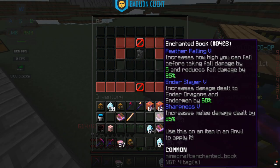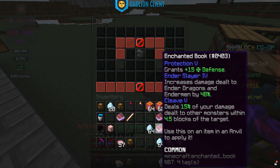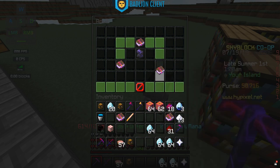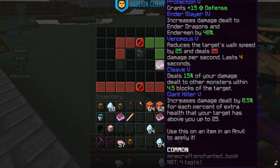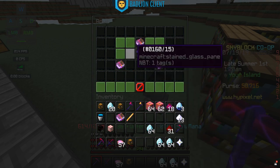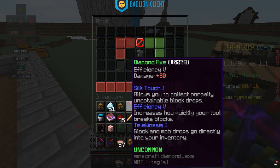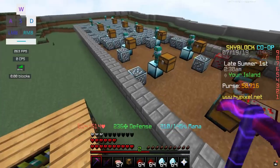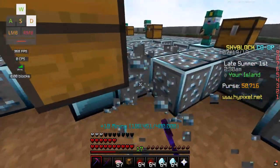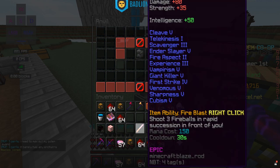Now we're adding Ender Slayer, Giant Killer, Venomous, and Cleave 5. We already have Giant Killer on the sword so that won't do anything, but we need to combine the books anyway. We find the cheapest order — 15 levels — then combine the remaining books for 34 levels, giving us a Venomous, Cleave, Feather Falling, Ender Slayer, Giant Killer, and Sharpness book. We throw that on the Ember Rod for 55 levels — three more enchants, and we're looking pretty good with just a few left.